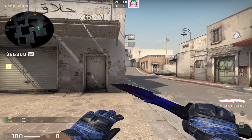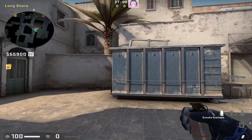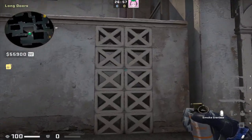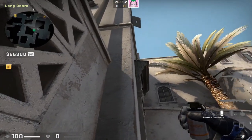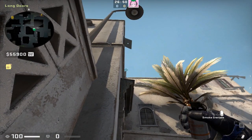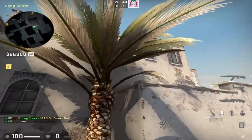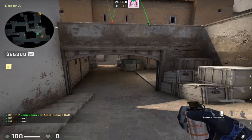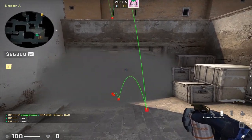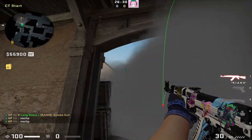To smoke off deep CT from long, find these tiles on the wall and put yourself exactly in the middle of the tiles. Then find this piece of slab concrete sticking out from the wall and put your crosshair slightly above it. Left click throw and this should land deep in CT spawn, allowing you to cross without throwing both long cross smokes — it perfectly blocks off vision from the CTs, but they can still see you if you jump top.